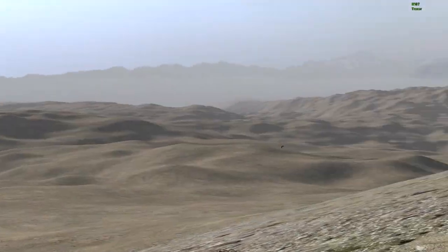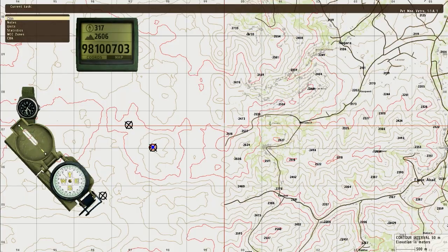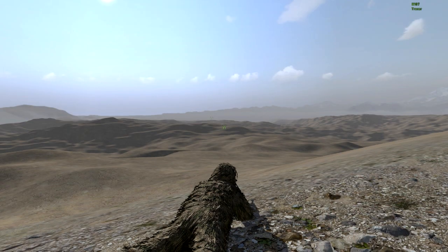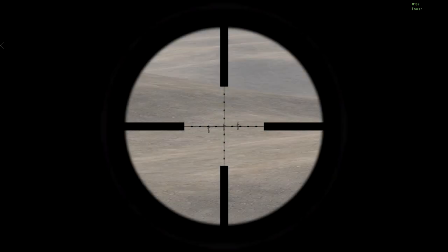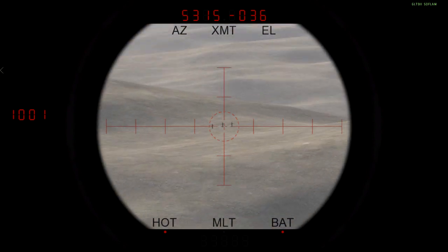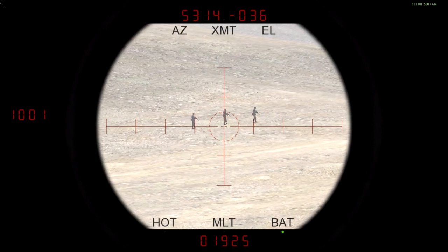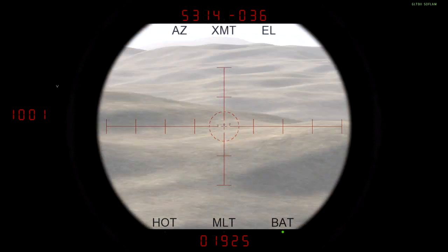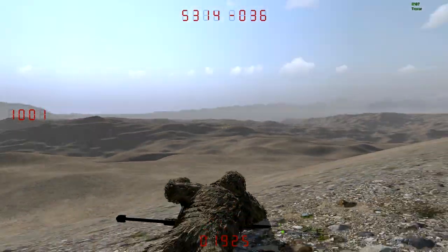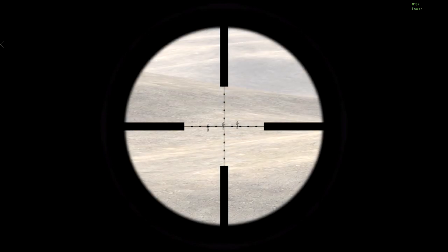This also works at extreme distances, so as long as you're accurate with your calculation, you should be right on target. I've placed down three more targets — let me quickly range them. They are about 1,925 meters away. If we do the same steps that we did last time, we should be able to take them out pretty quickly.